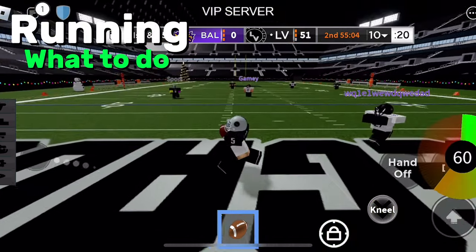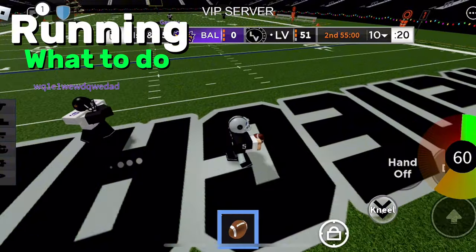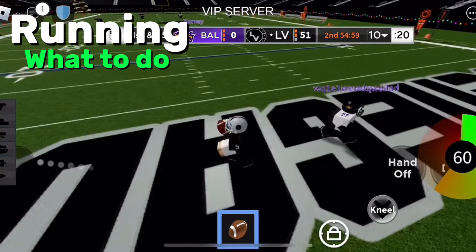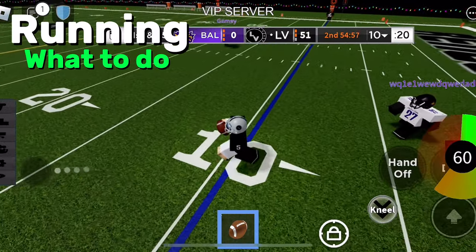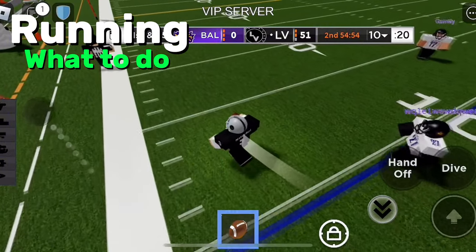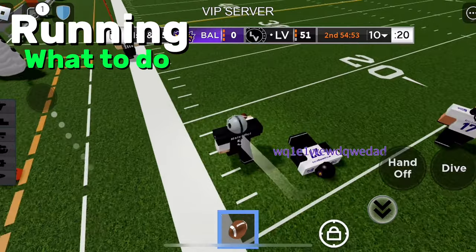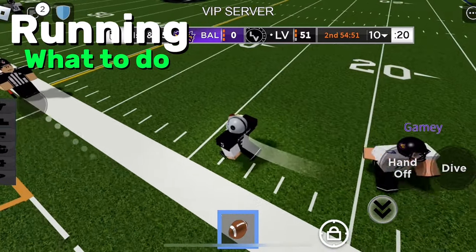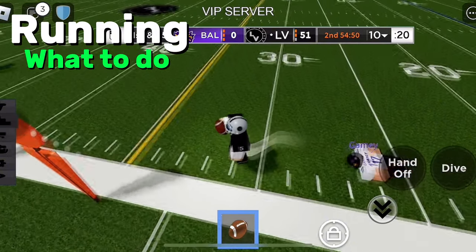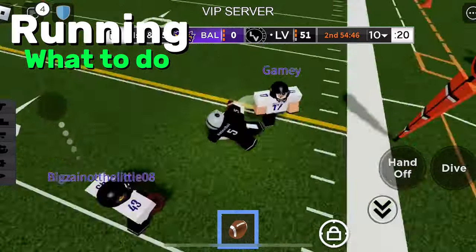For QB running, what I usually do on a QB sneak is go to one side of the field then run the opposite, juke, come out, and do a little jump to reduce the chance of getting tackled. When DEs are going to dive, do a little step back — they're always going to dive. And if you do get tackled near the sideline and fumble, the ball goes out of bounds so no one recovers it.